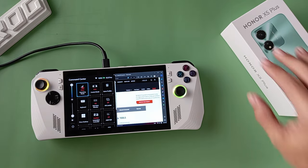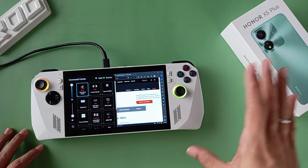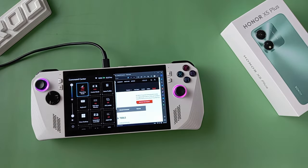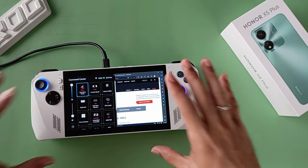We are shooting using the Honor X5 Plus — I can see the box right here. I'm using the rear-facing camera, everything on auto at the default setting of 1080p 30fps. This is essentially a camera test for that phone. So let's go through the steps of how you fix it.